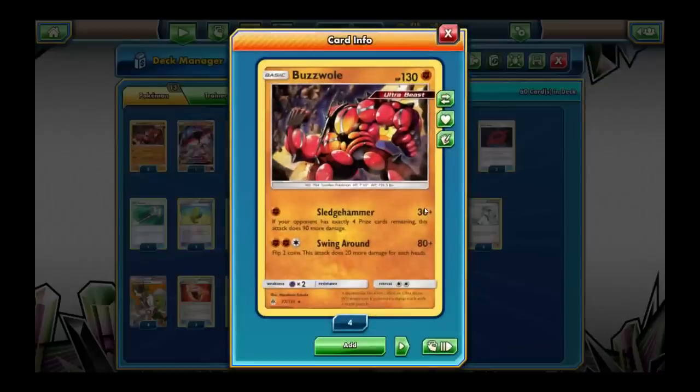The great thing about this Buzzwole is also that if your opponent is down to 4 prize cards — you start with 6, and if they knock out 2 Pokemon they go down to 4 prizes, because you take a prize every time you knock something out — Sledgehammer is not 30 damage but 120 base damage, because it does 90 extra damage if they have 4 prizes remaining. And that's really menacing. The whole deck is based around the idea that you want your opponent to go down to exactly 4 prizes remaining and then go wide with Sledgehammer.